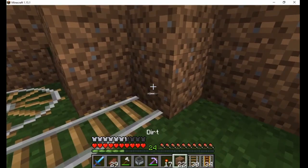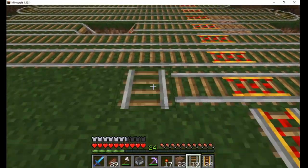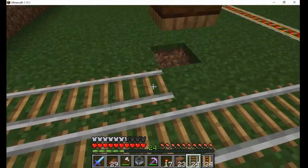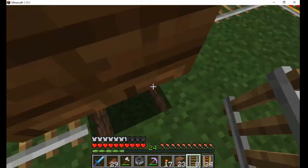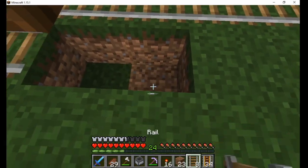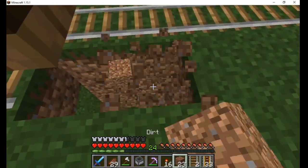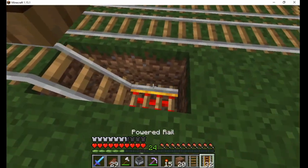Then I added the rails going east to west to cover the entire field. If you go north to south, the tracks won't line up at all. I placed a row of redstone torches with powered rails on top, going down the center to keep the cart moving. You may need more powered rails if your field is larger than this.